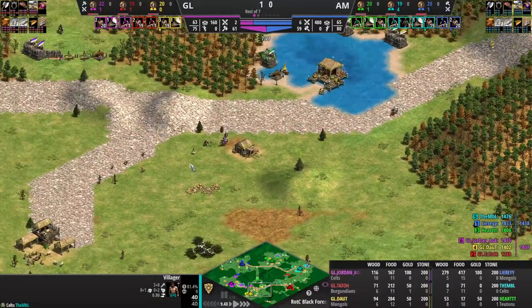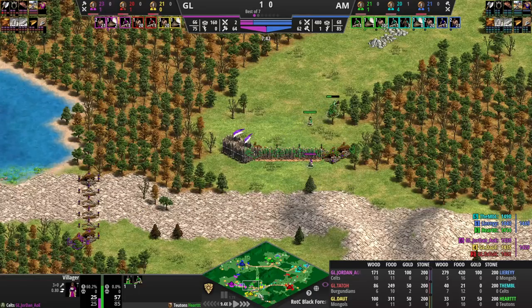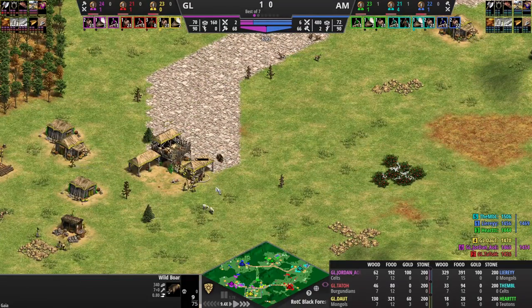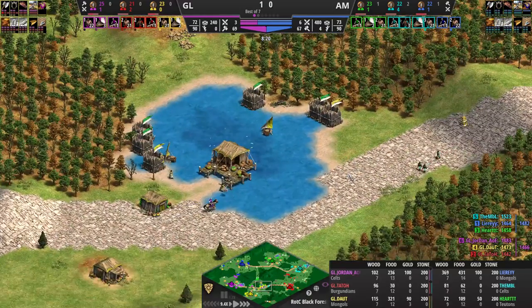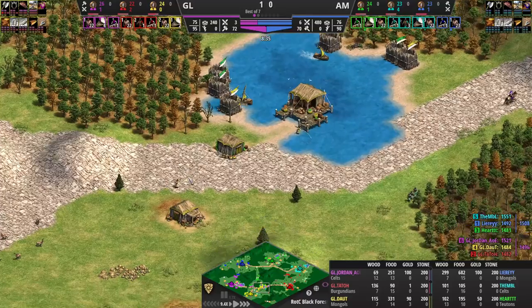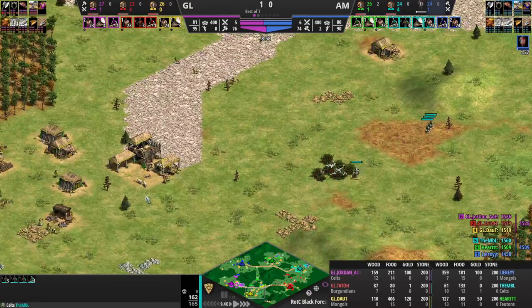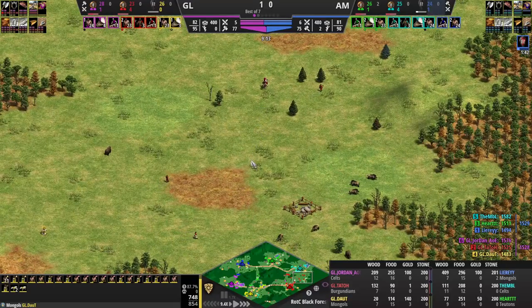On Black Forest there are only two ponds on each side, so in MBL's case he's already got the pond — he's not going to Tato, he's going to drush Doubt. That's smart unless you die. Doubt is trying to bring in three boars right now with Jordan's help from the scout, so that'll be good for Doubt. A lot of people think Black Forest is all about the booming, but those forward walls and positioning are always important. If this drush hits Doubt on the dock, he's got two villagers there — this could be really bad.